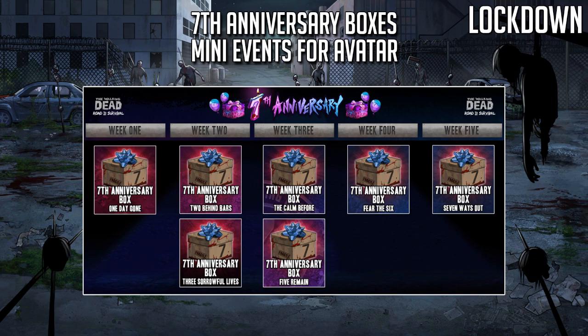So this is how we're going to obtain all seven of the 7th anniversary boxes. In week one we have one in the current event 'One Day Gone.' In week two we have 'Two Behind Bars' and a second mini event called 'Three Sorrowful Lives.' Then in week three we have the fourth in 'The Calm Before' and the fifth in 'Five Remain.' Then for the last two remaining boxes, in week four we have 'Fear the Six' and in week five 'Seven Ways Out.'